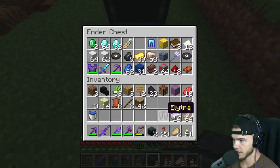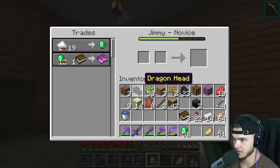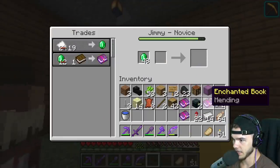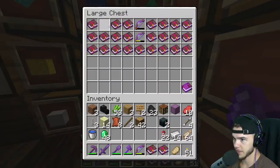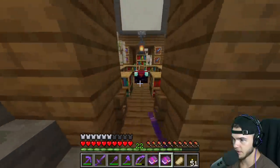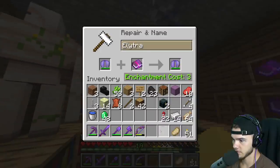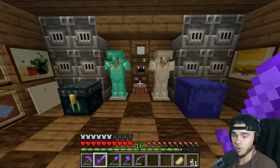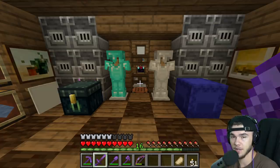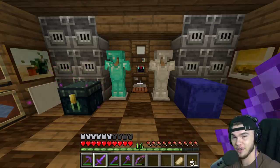We're going to enchant the elytra right now. Need to grab a mending book - Mending, Mending, Mending. We also need an Unbreaking 3 book, which we have. We have quite a few really good books with multiples. We don't even need to go to the XP farm, we can do it right here. I believe I have enough levels - done! That is going to be it for the episode. Make sure you drop a like and subscribe if you're new. I'm out of here, peace!